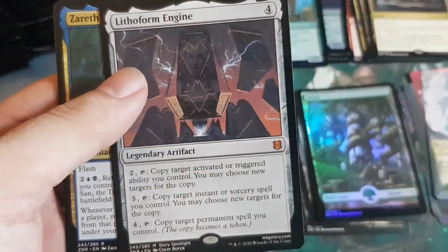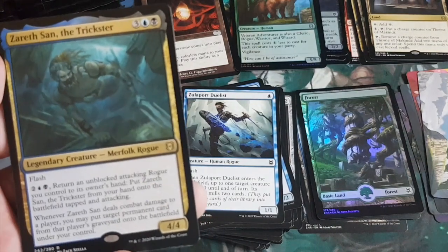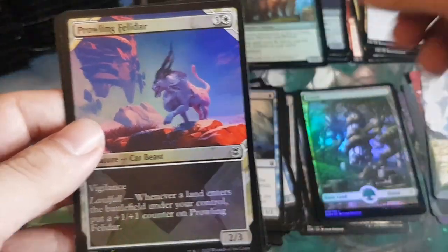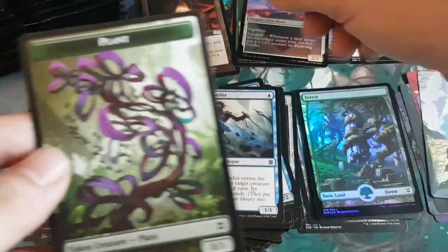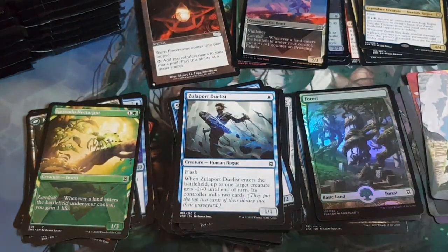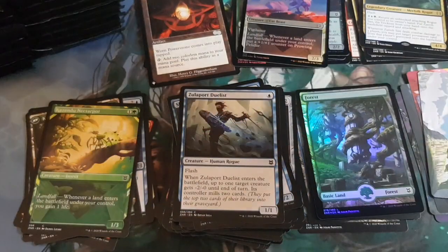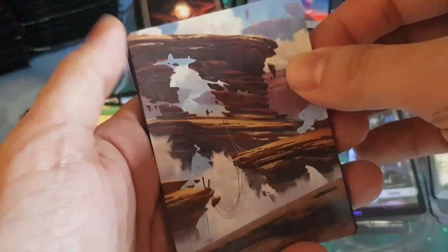Another rare right after the mythic — Zareth San again. So opening a mythic and then a rare right behind it is definitely cool. Our foil is a showcase Prowling Felidar. Some new plants too — I like the design. So far we've pulled two mythics, had three cards from the list, and some nice pathways.